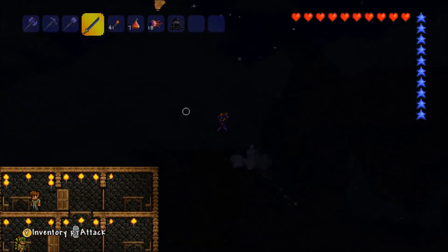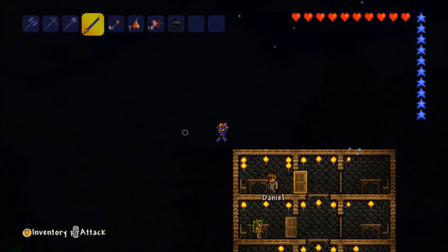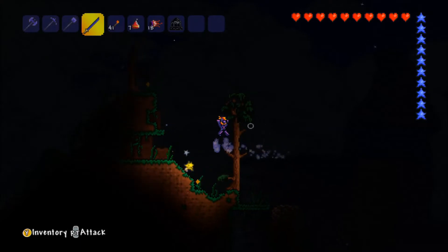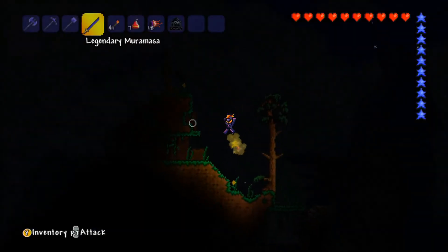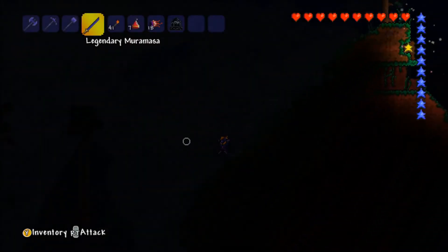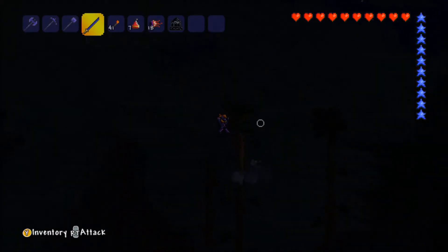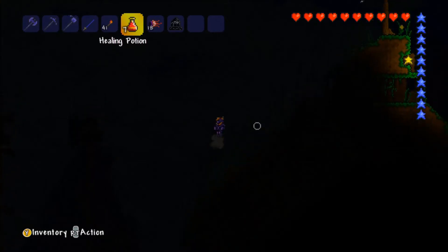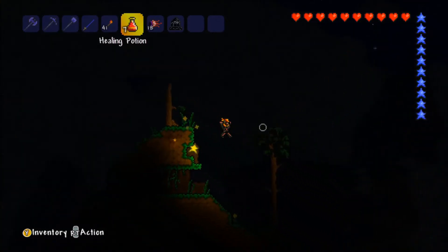We've got a voodoo doll just in case we ever want to go up against the Wall of Flesh - that means we can go up against the Wall of Flesh, which is pretty cool. We're probably going to do that in a future episode because we're not really prepared right now. The legendary Muramasa sword is not going to help us fight the Wall of Flesh anyway, so we're going to go over to the jungle.